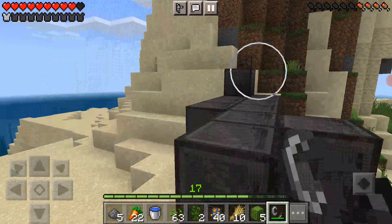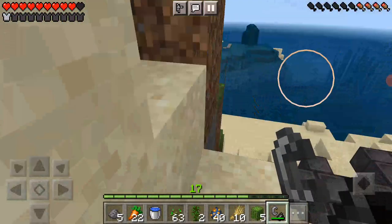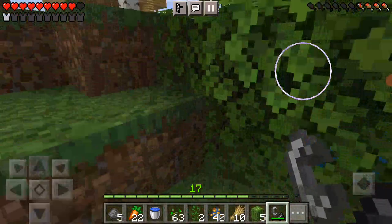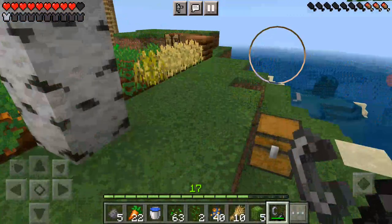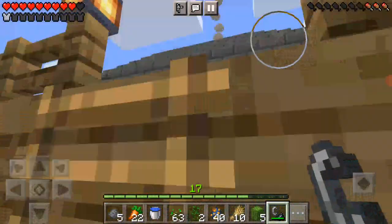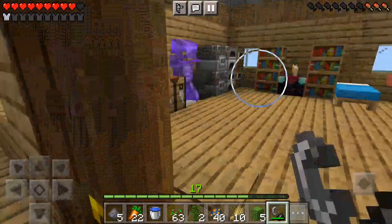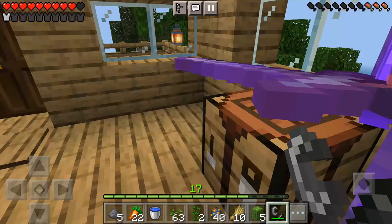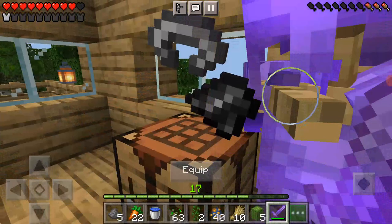But first we need some stuff. Like maybe we'll spawn next to a bastion — why do I call them bastion? I'm supposed to call them bastions. I'm going to get my netherite gear. That is terrible enchantments, but at least it's better than anything. Thank you.